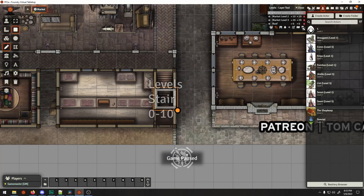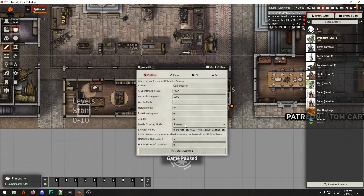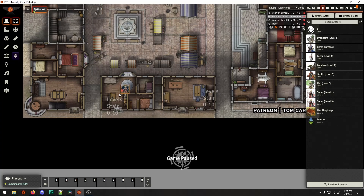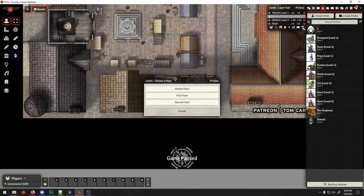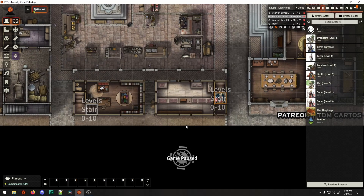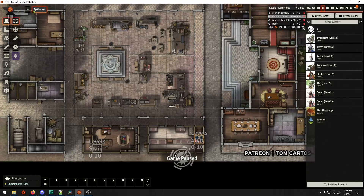Let's simply update that. With our token placed on the elevator area, we should have a pop-up appear — there you go — and the token can simply swap between the levels. I'll leave this in the description below so you'll have some idea of exactly how it works.